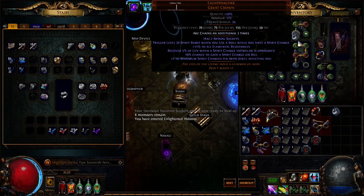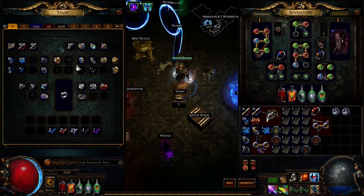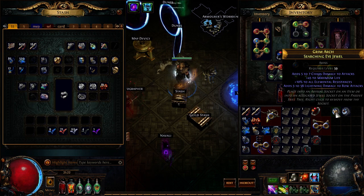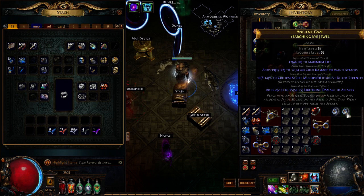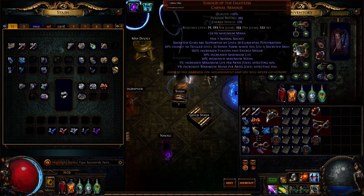I'm going to slam some jewels. We've got an open prefix on this one, and I believe an open prefix on this one as well - oh no, this is an open suffix. We're looking for some flat elemental damage, crit multi, or something on it. Not chaos damage - that one's unfortunate. On this one we're looking for a bow mod... a wand mod. Oh my god, it's such a good wand mod. That is a bummer.